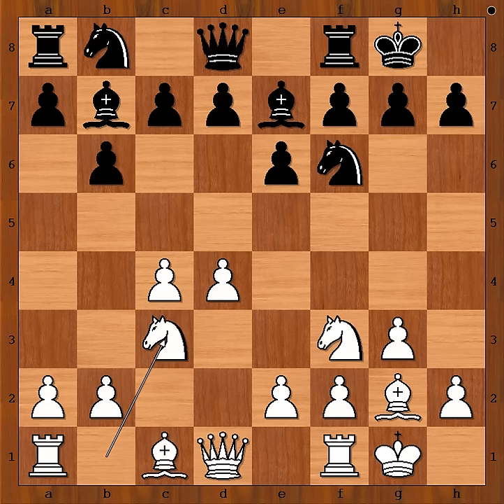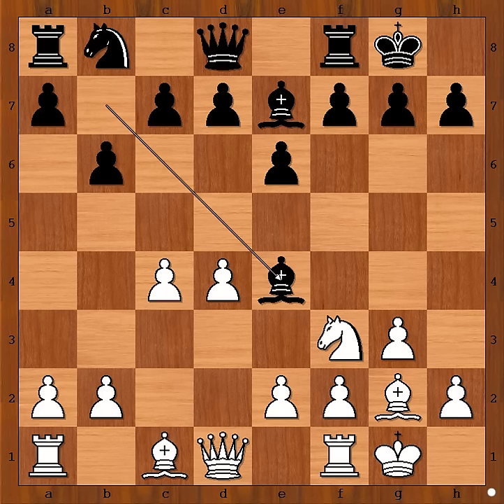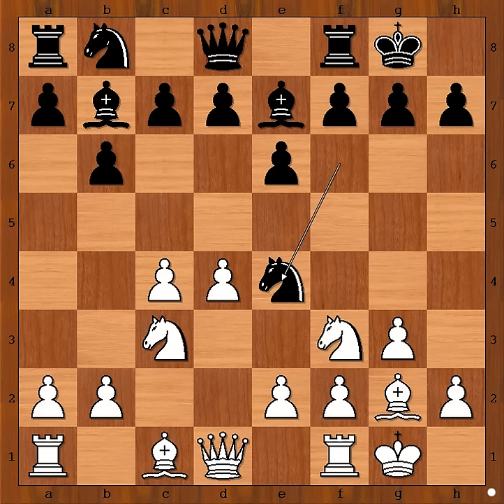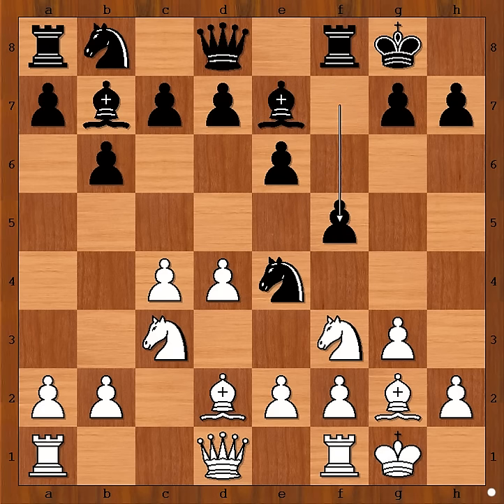Nc3, black to move, Nxe4 — this is actually the most played move. Bd2; if Nxe4, Bxe4 and white has nothing special going on for him. Quite often white plays Qc2 or Qd3. In our game we have Bd2, Bf6. f5 is quite often played.